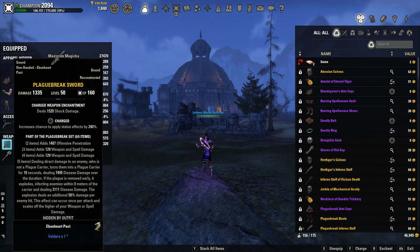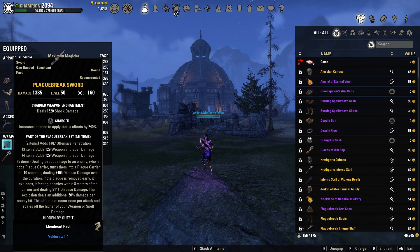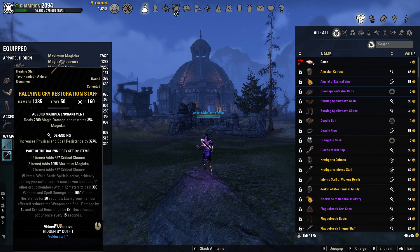Our weapons are going to be double Plague Break swords, both in the charged trait — dual wield gives us the most damage possible. I'm not using maces because I'm going to be in Corrosive a lot of the time so I don't need extra penetration; swords are just going to increase your spell damage too. Our back bar is going to be a Rallying Cry resto staff in the defending trait, which is super meta right now and outputs insane healing.